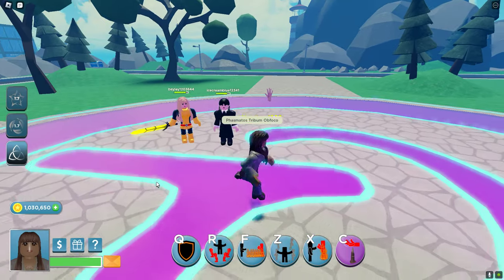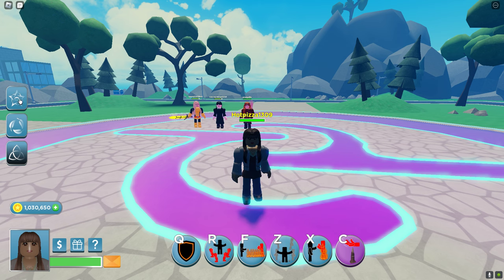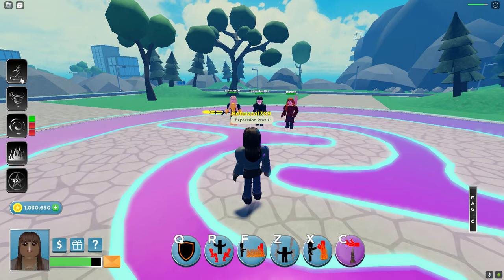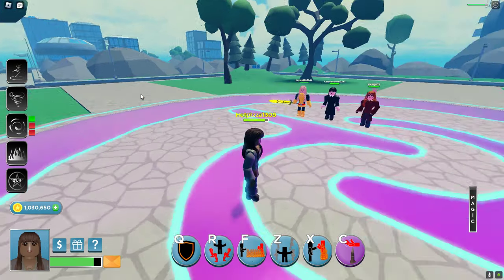Now we got her Expression ability. Once you activate it, your eyes turn white and a magic bar appears. This bar shows how long you can stay in Expression mode — it doesn't go down every time you use an ability. However, while in Expression mode you cannot use the vine spell or the other standard spells.